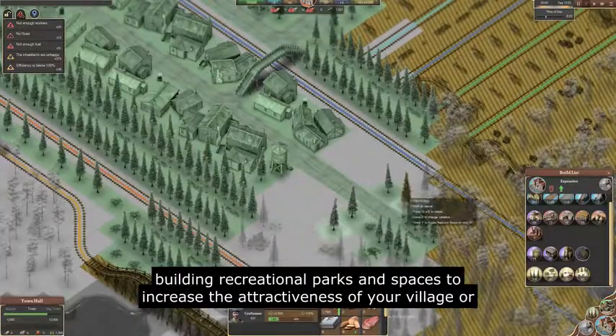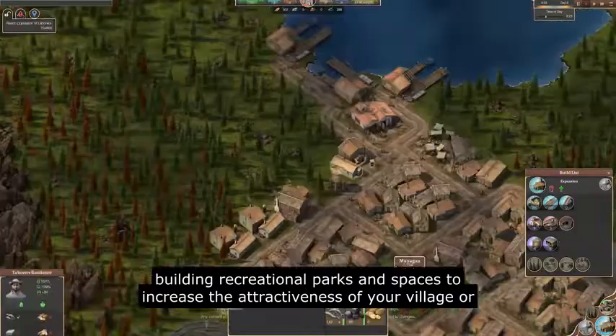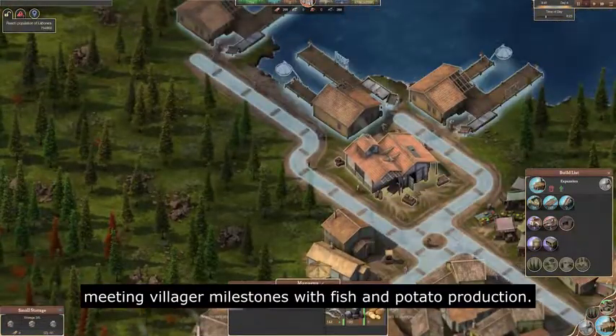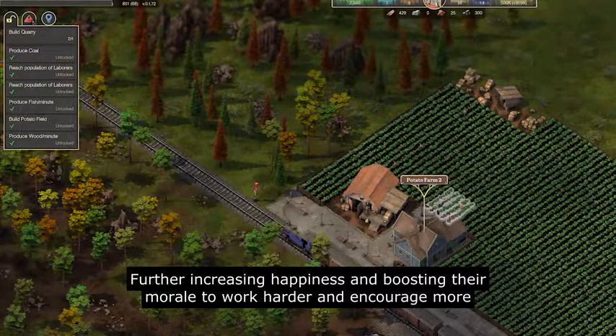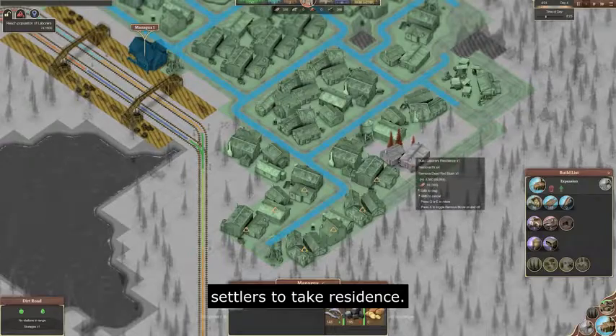such as building recreational parks and spaces to increase the attractiveness of your village, or meeting villager milestones with fish and potato production, further increasing happiness and boosting their morale to work harder and encourage more settlers to take residence.